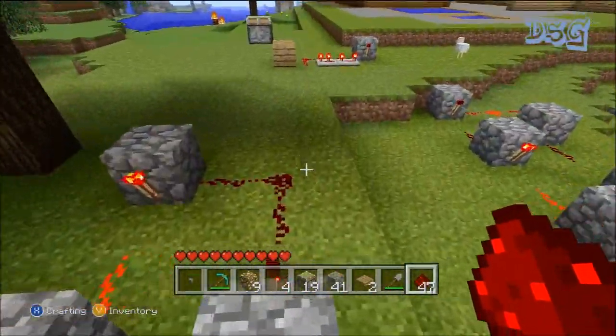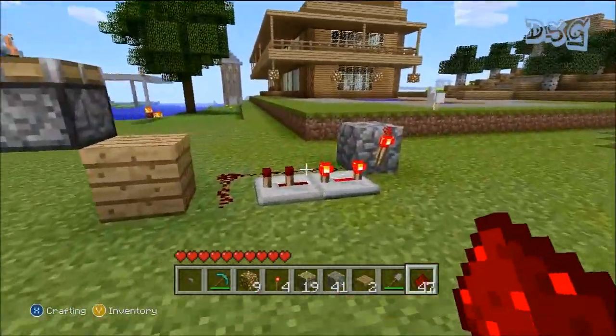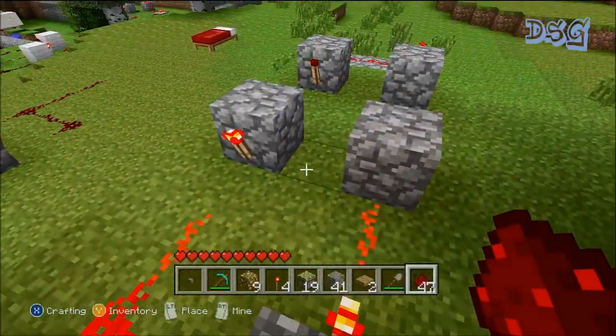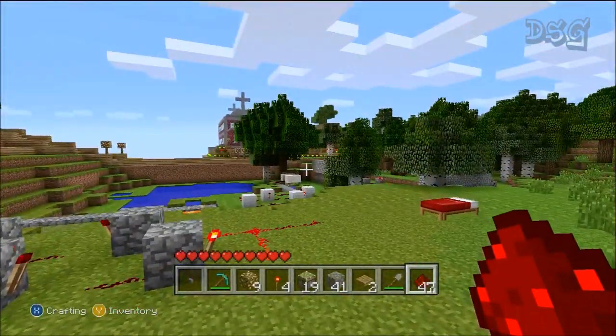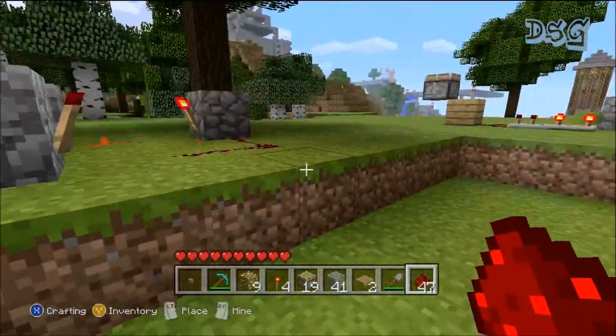These are the two simplest ones — well, actually, that one over there is the simplest. This one, you've got to have resources to build your repeaters. This one is just blocks, redstone, and torches — same thing as that one over there, blocks, redstone, and torches. So it's really simple. Three easy ones for you guys to use.